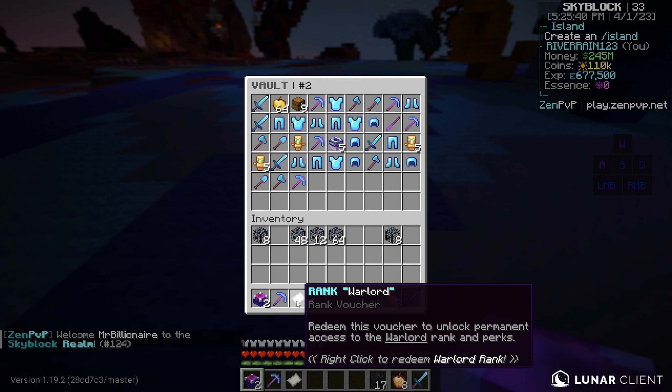Today's episode is going to be an epic review — this server looks super insane. As you can see, this is actually the spawn when you load in. I'm going to up my render distance a bit. It's been a minute since I've made a Java Edition video. When you first drop in, it says make your island by doing slash island, you can also visit the mine shaft to make some money, level up skills, and do slash help if you need any.